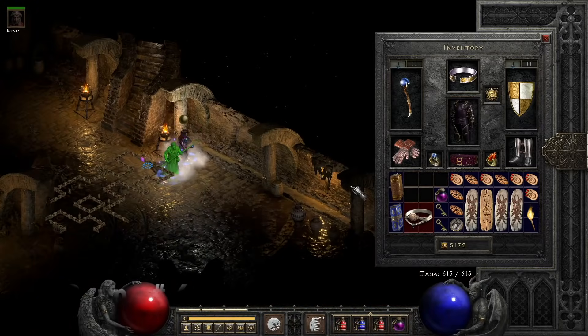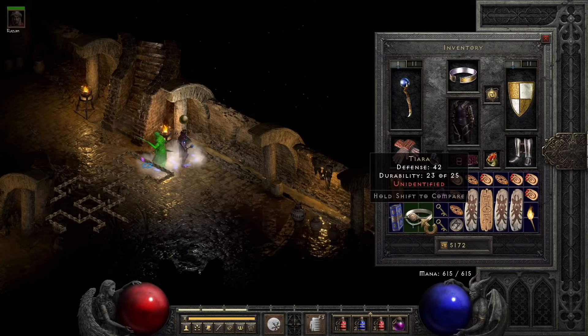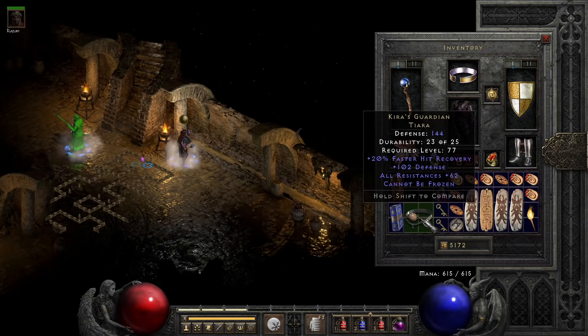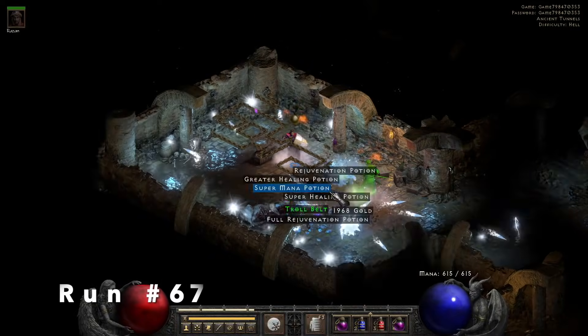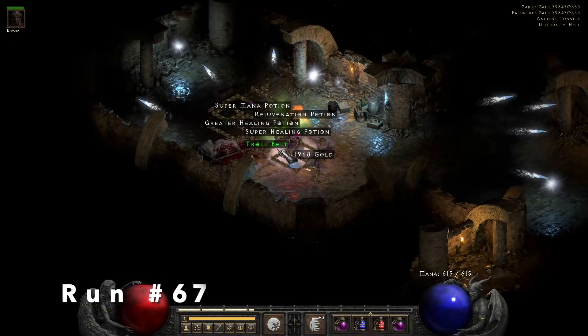Next, we find a unique tiara, and I didn't remember what this one was, but it's Kira's Guardian. On backs of 70 resist, I got 62 — I think it ranges from 50 to 70. It cannot be frozen. With an Um rune in it, you can get like 82 to all resist on that, which is crazy.